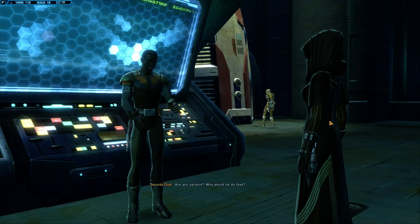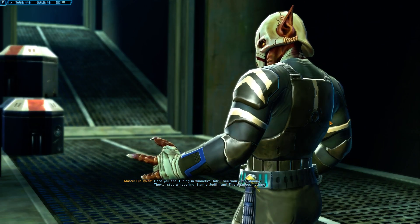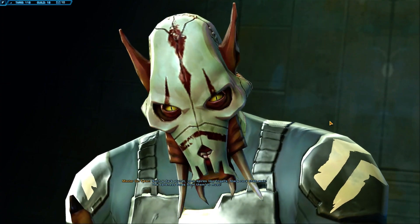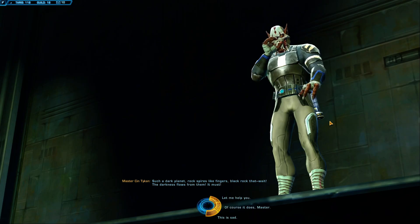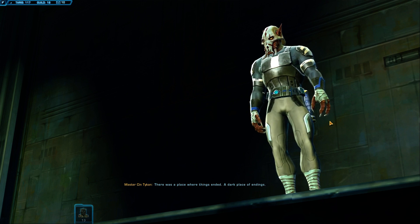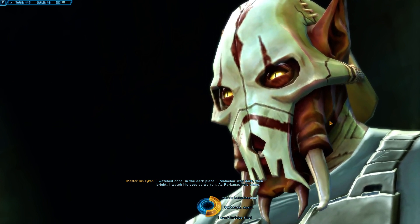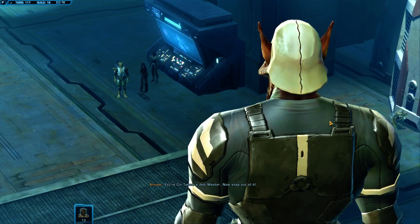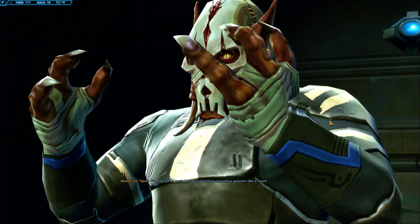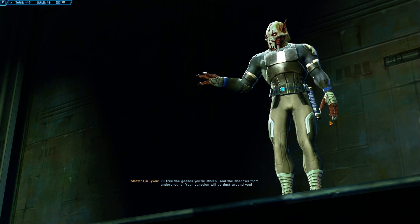You think we just need a lot of him to take a search party and make threats against the junction. Are you serious? Why would he do that? Here you are. Hiding in tunnels. I see your eyes shining. Stop whispering. I am a Jedi. This changes nothing. Such a dark planet — rock spires like fingers, black rock... The darkness flows from them. If I ended up like you, I'd beg to be put out of my misery. There was a place where things ended — a dark place of endings. Malachor was dark and bright. You're Sin Tyken, a Jedi Master — now snap out of it! I won't go back there! I'll stop all of you! Your junction hoarding poisons like a leech! I'll free the gases you've stolen and the shadows from underground. Your junction will be dust around you!